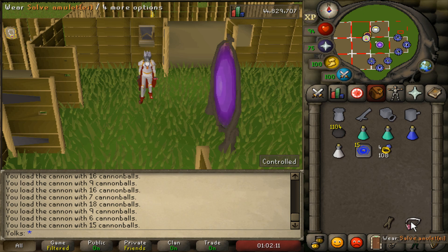I will link in the description box below how to get the Salve Amulet. You basically need to do the Horror from the Deep quest, and if you also want to do the Tarn's Diary mini quest, you can use Tarn's Diary on the Salve Amulet to get the enchanted version. That'll give you a 5% boost on damage against undead creatures, so I highly recommend, if you're going with the Nose Peg route, to also get the Salve Amulet.